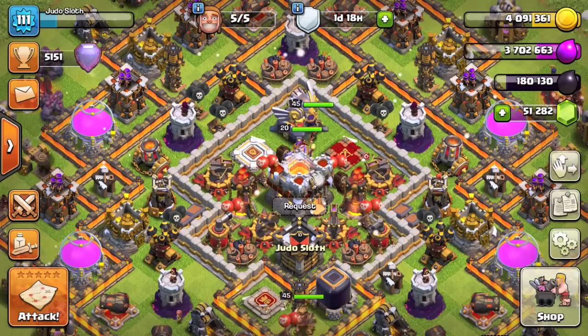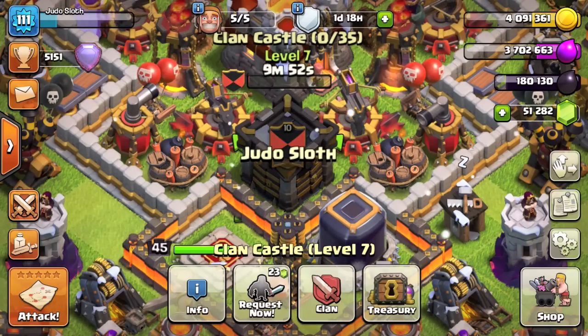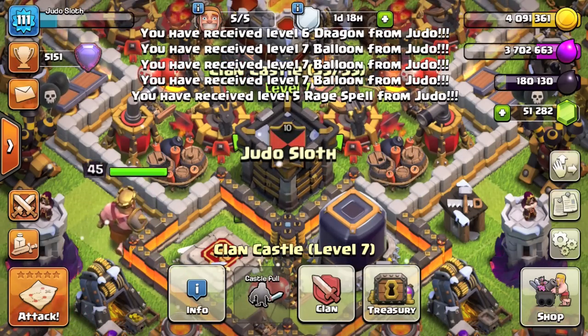Diving straight into it, the Clan Castle is getting upgraded to level 7 at Town Hall 11. This will give you one extra spell slot. You can use this for two dark spells or to take a regular spell.